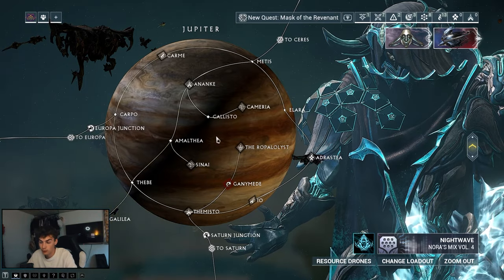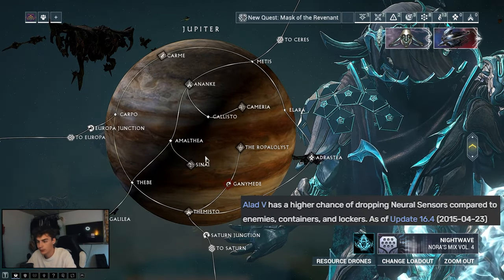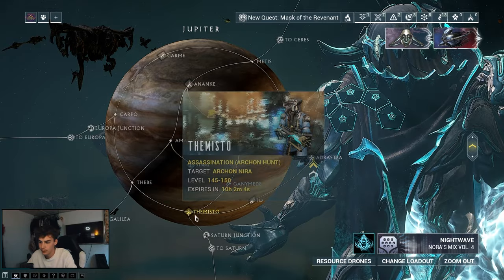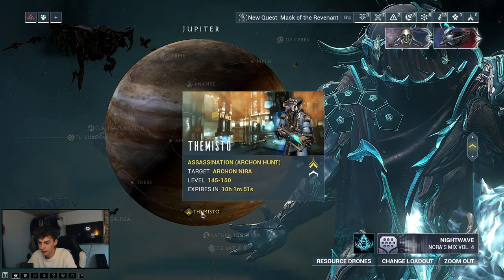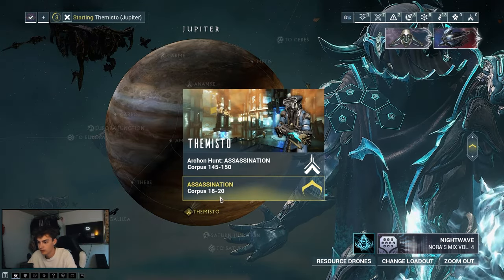Neural sensors drop in bundles of one to four. We'll be doing it via a boss fight or mini boss fight, which helps because both enemies in the boss fight have a chance of dropping neural sensors. I'd recommend doing The Misto mission, as it has a fairly high chance of dropping a neural sensor.